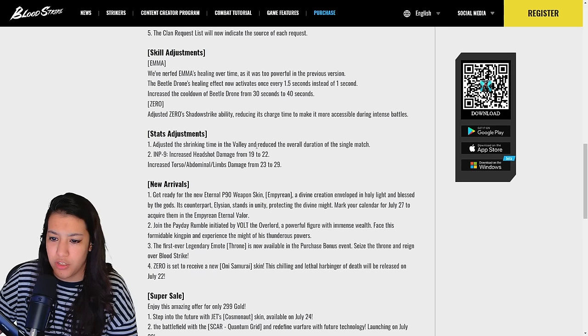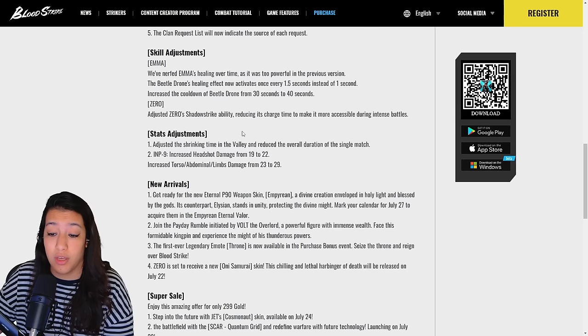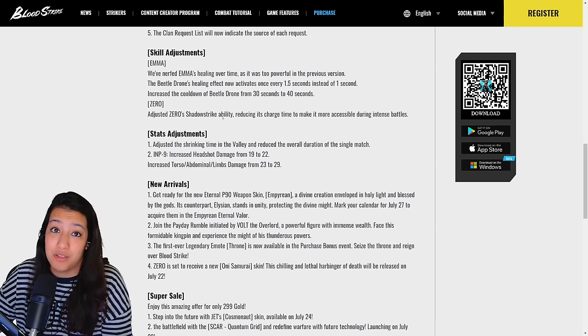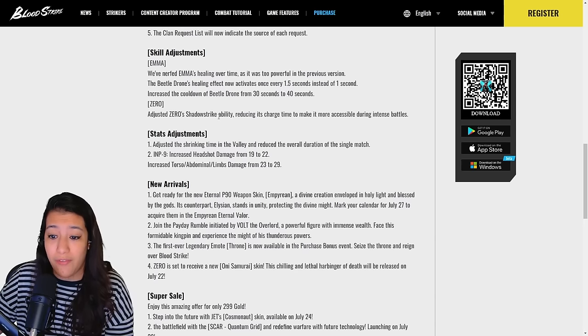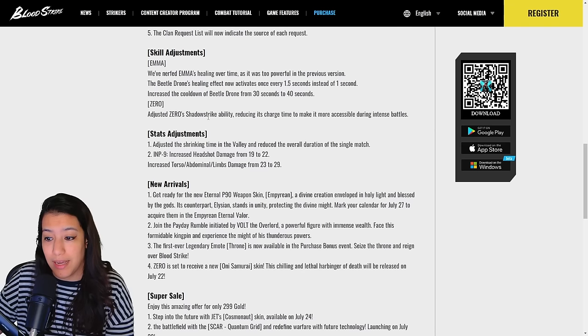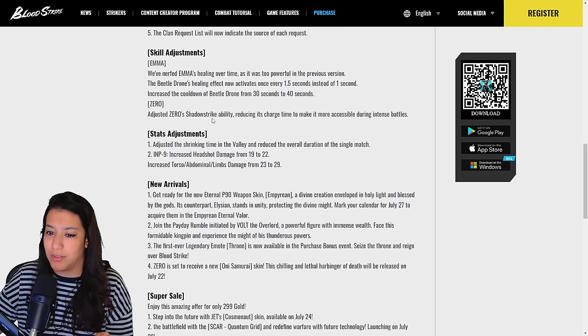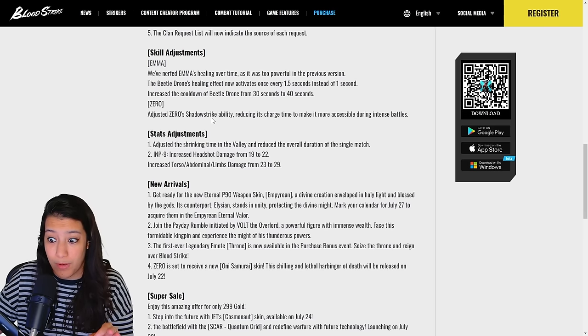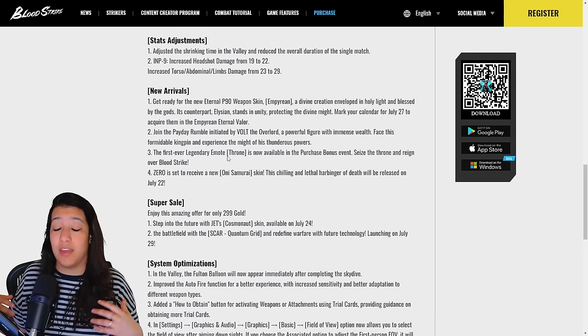Stat adjustments: the shrinking time in Desert Valley has been adjusted and the overall match duration reduced, so the map is going to be faster-paced and more interesting to play. Also, Imp 9 received another buff — headshot damage increased from 19 to 22, and torso damage increased from 23 to 29. That is a huge damage buff, especially for body shots.